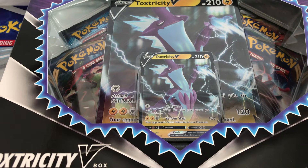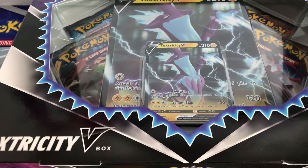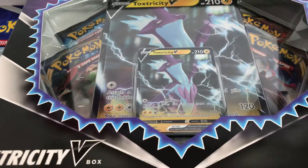Greetings YouTubers. Cosmic Huskies is back again with another Pokemon TCG unboxing, and today will be the Toxtricity V-Box, which I purchased from Asda for £19.97. Toxtricity has been played a bit, and here's what you get.